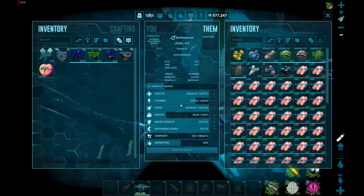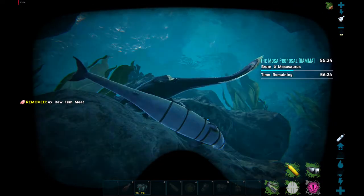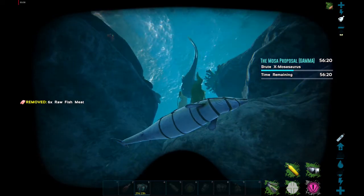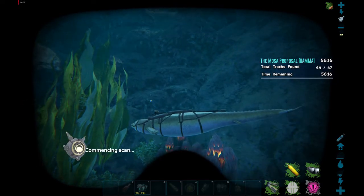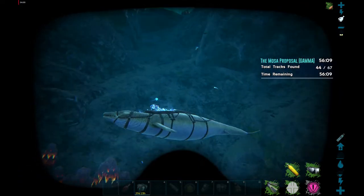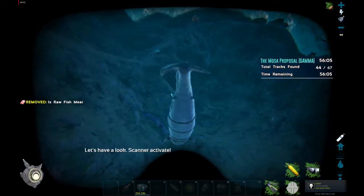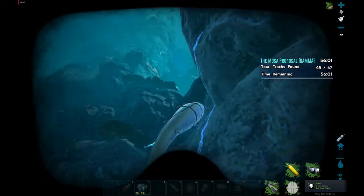That concludes the second wave of the Moza. At the end of these missions where you follow a trail to a dino you have to kill, generally there's going to be the main Moza and some other little dinos with it — I believe it's the Liopleurodon, which is like a lucky fish. They're really easy to kill and don't do much damage, but just so you know.